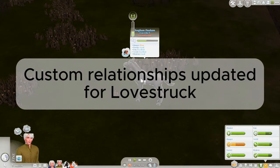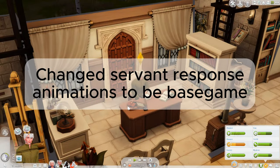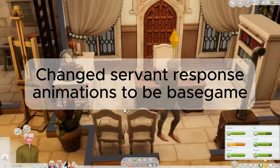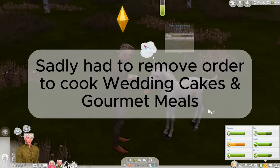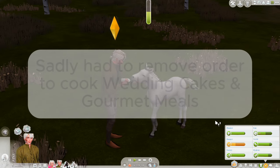I've changed the servants' animation for ordering food from them to be base game compatible, so you can now tell if they've received the order to cook food. I did have to remove the cook wedding cake and gourmet meal interactions due to bugs — unfortunately I just couldn't fix them.